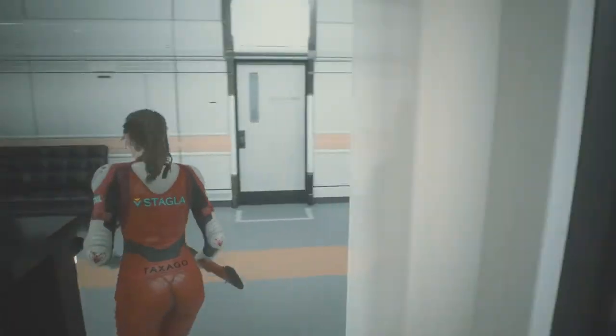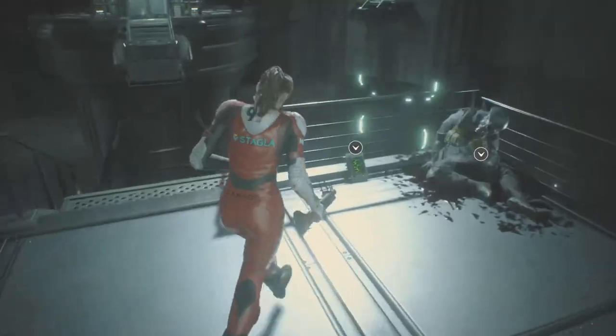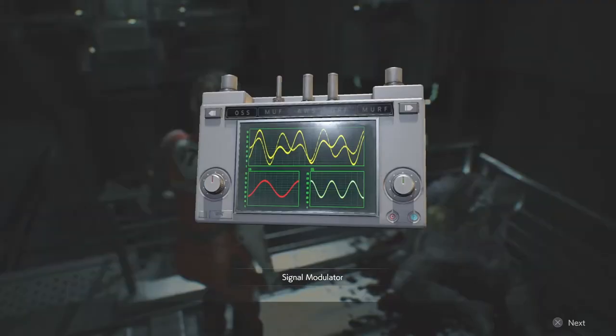The last one can be missable if you're not careful, so once you've got your level 2 clearance you need to go into the main section and pick up the signal modulator.